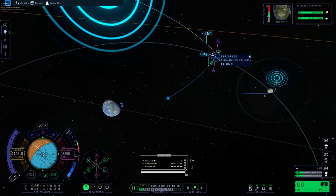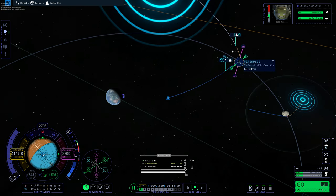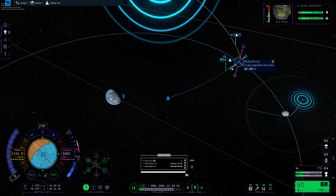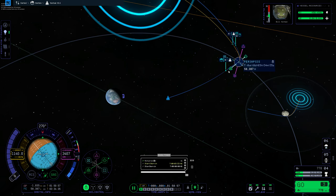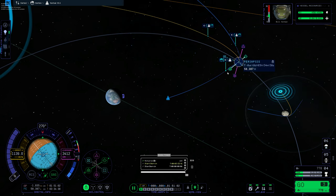I'm really loving that I can see the maneuver line inside the SOI of the moon. I still have this nice clean line, and this maneuver node is clean and easy to work with. What I'm going to do is see if I can't get a nice clean orbit inside.